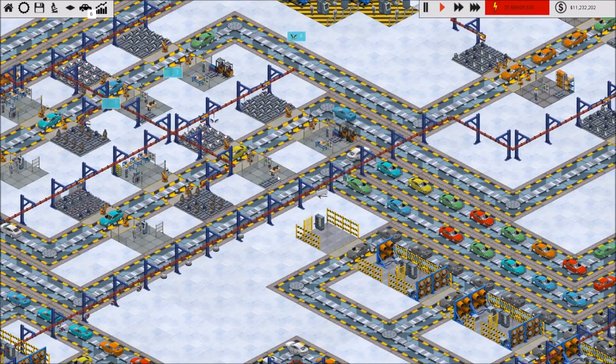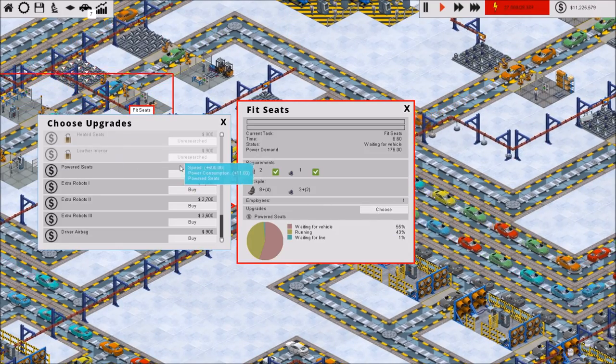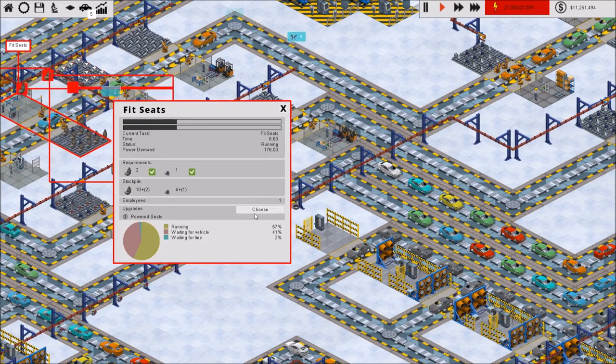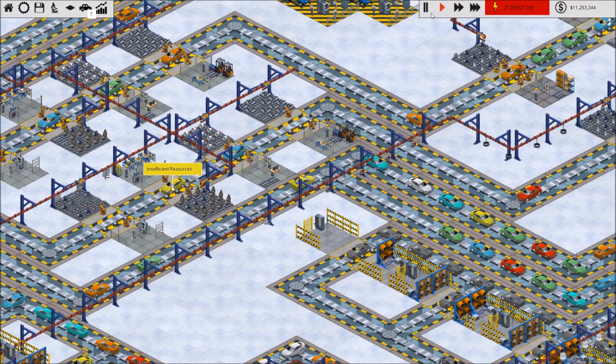We may as well take care of that while we're over here. Seats have powered seats — I already have that installed. Driver side airbag. There we go. And over here, driver side airbag. Great.